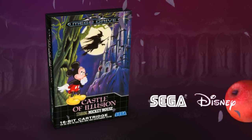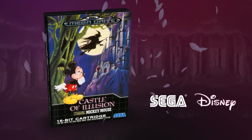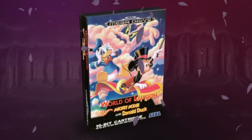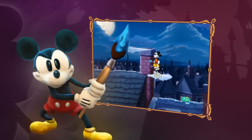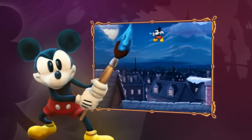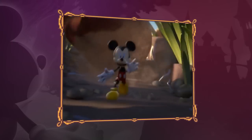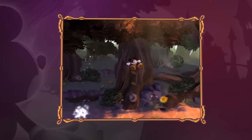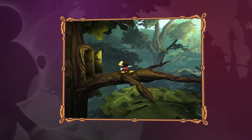Castle of Illusion was the beginning of a fruitful relationship between Sega and Disney, which resulted in many classics no Mega Drive collection should be without. With the 2012 release of Power of Illusion for the 3DS, as well as the 2013 HD remake, the Illusion series continues to this day, introducing a whole new generation of gamers to the charm of the original Castle of Illusion.